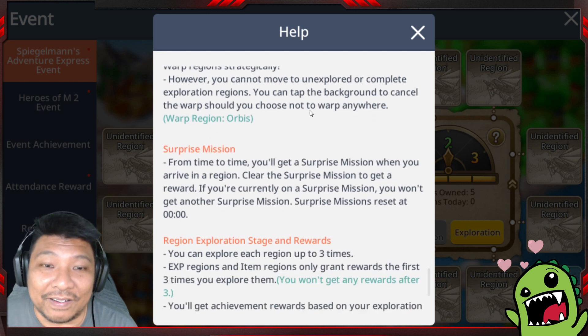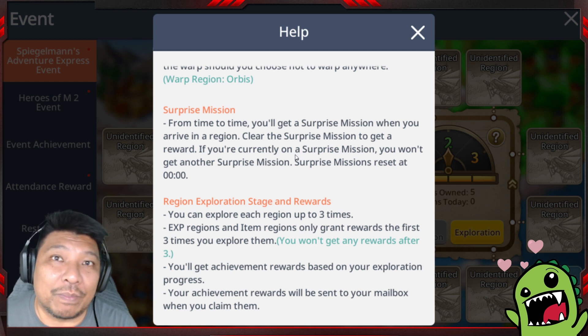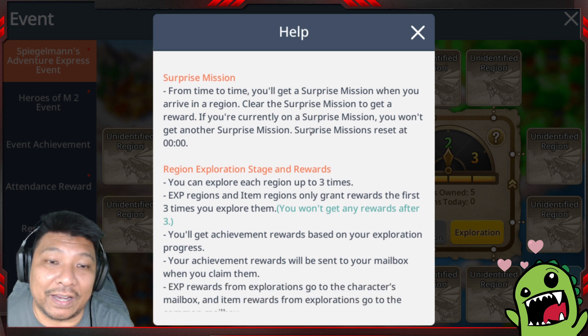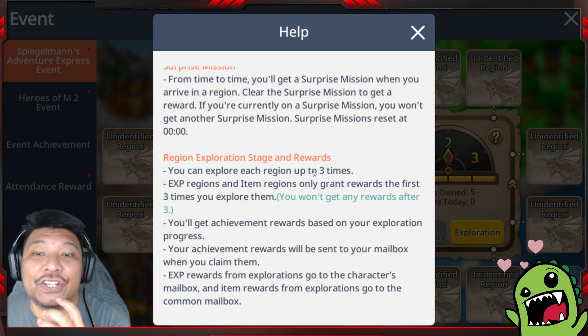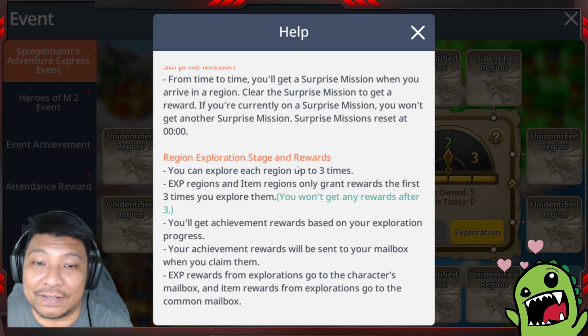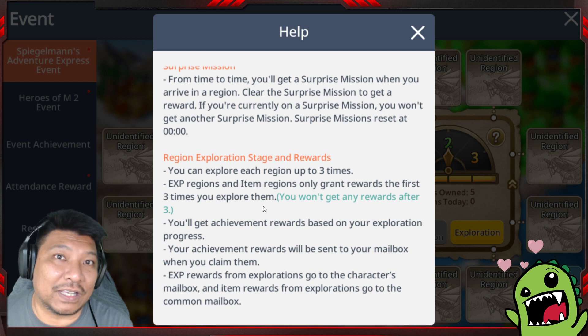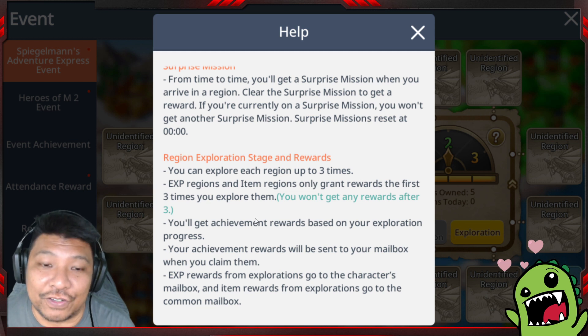Surprise missions will now and then pop up — they usually ask you to exchange an Epic or Unique equipment from your inventory. If you don't have one, just head to the Trade Shop, buy one there, hand it over, and you'll complete the surprise mission and get the reward. Each region can be explored up to three times, which is three stages. Experience and Item regions only give rewards for the first three stages. Warp and Normal regions don't give items, but the Warp will keep letting you warp as long as you land on it at stage three. Achievement and experience rewards all go directly to your mailbox.